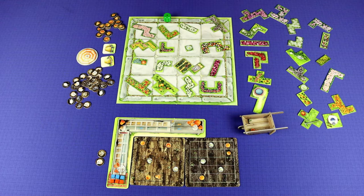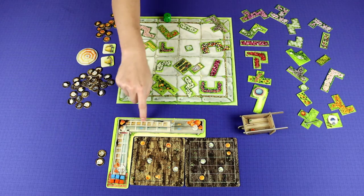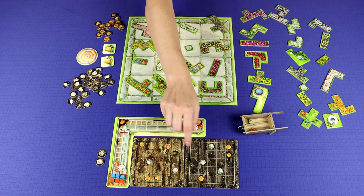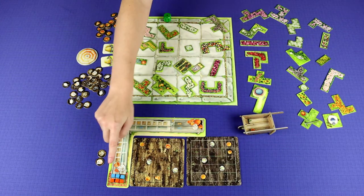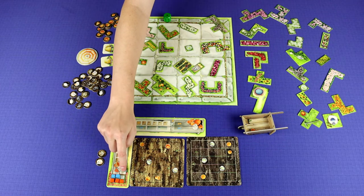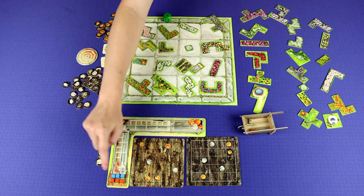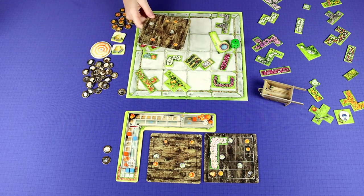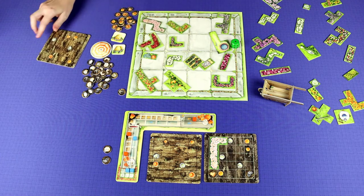So to set up the game, each player is going to grab one of these little score tracks here and two flower beds, making sure that one is darker and the other is lighter — that's just simply by flipping one over. Then each player will grab three cubes of each color and put them in these starting places here, and also grab two cats from the supply.